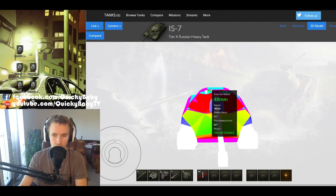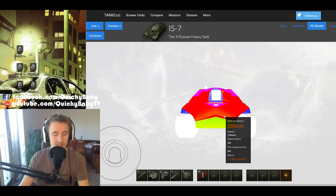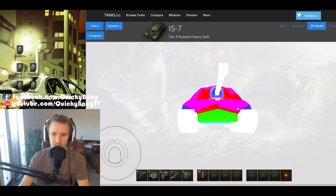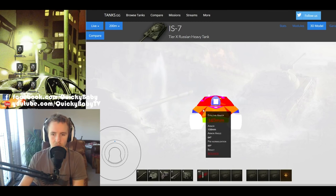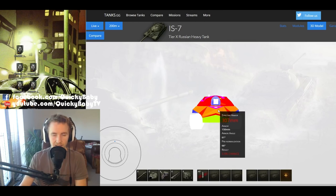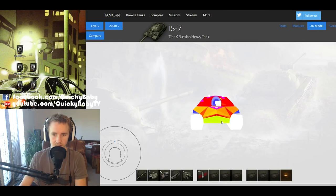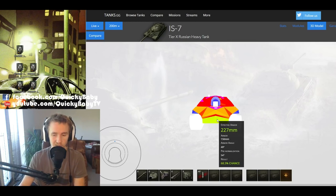Unless you can get above it to shoot down on the weak upper hatch and cupolas, good luck trying to damage the IS-7. While it doesn't have the thickest frontal hull armor at 150mm, the unique pike nose shape makes that 150mm very effective. At 200m your frontal armor is pretty much 300mm-plus across the whole front. Even the lower plate is fairly well angled at around 220-230mm effective, meaning many Tier 8 and even Tier 9 vehicles simply can't penetrate the IS-7 frontally without resorting to premium ammunition.